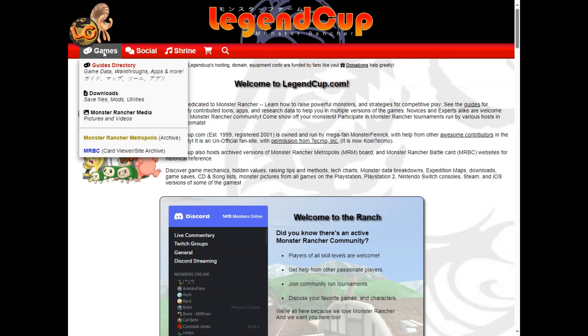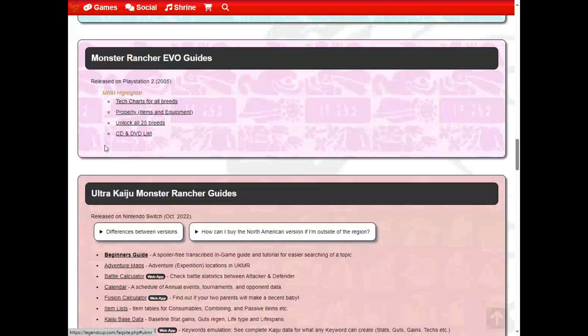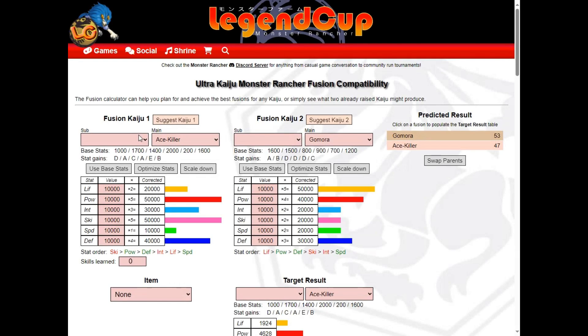Let's demonstrate using the Ultra Kaiju Fusion Calculator. We're going to use an Eleking Golza that we've already raised, and use the calculator to find another parent to fuse with it.